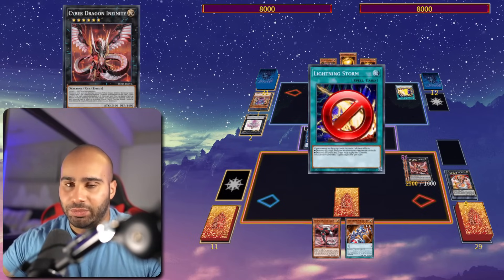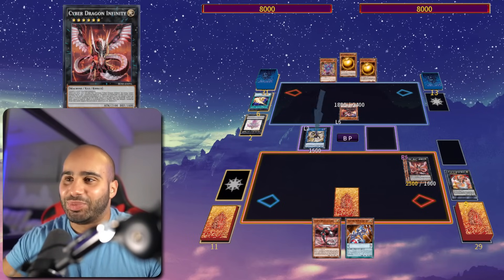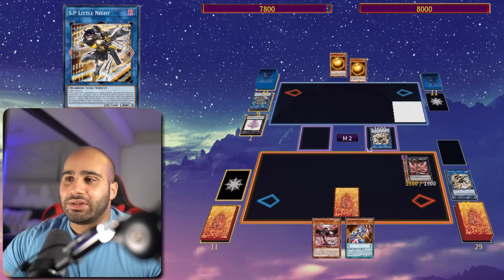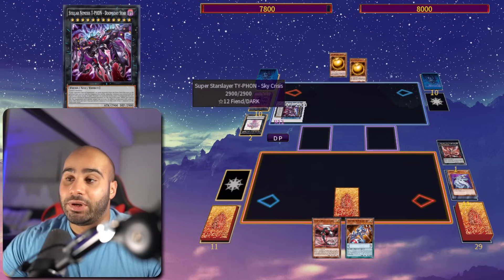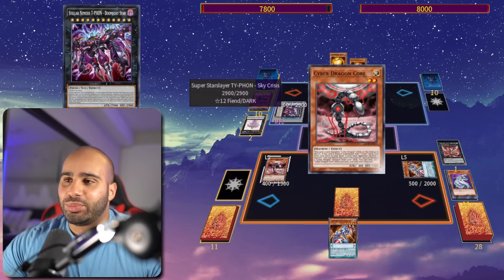Otherwise it would have been like 15,000 damage — it would have been Verti, Seeger, Infinity, and Rampage, which is insanity. But no, it's making just generic Link 2s, it's kind of useless unfortunately. And yeah, I'm going to lose my Infinity, which doesn't matter. And he's going to have to make a Typhon over SP, otherwise I can just Contact Fuse or Megafleet. So yeah, it's kind of like a necessity, but it really doesn't beat me.